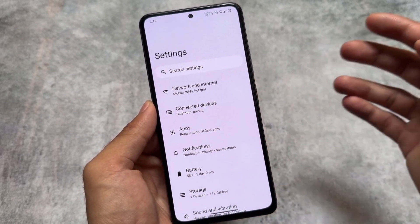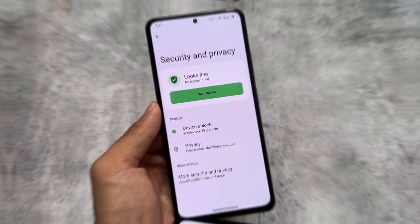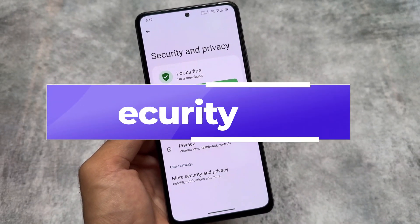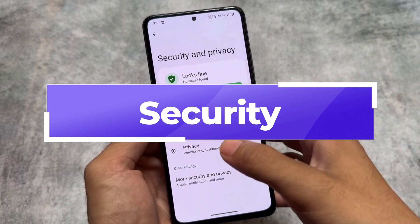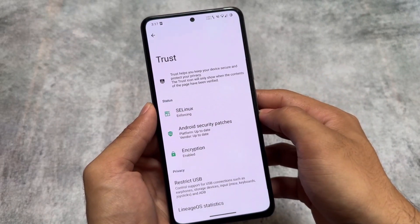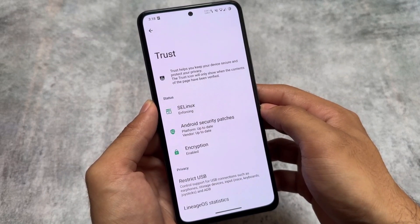This is essentially a stock LineageOS build, so it does not have any major customizations — just the standard stock UI. Moving on to security and privacy options, note that you will not get face unlock in this case.